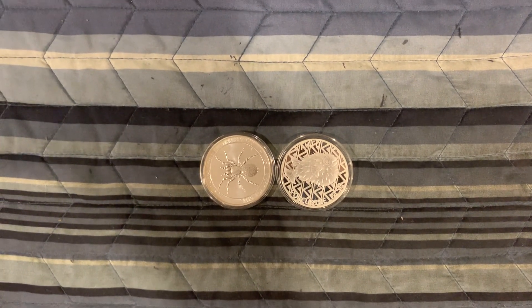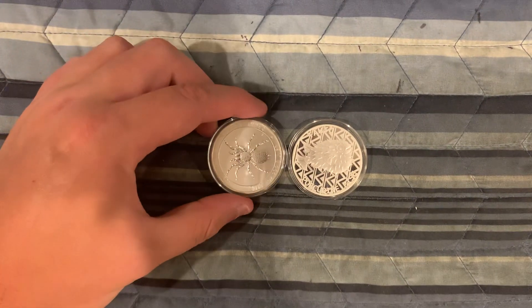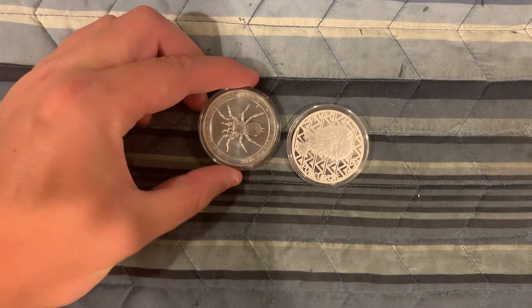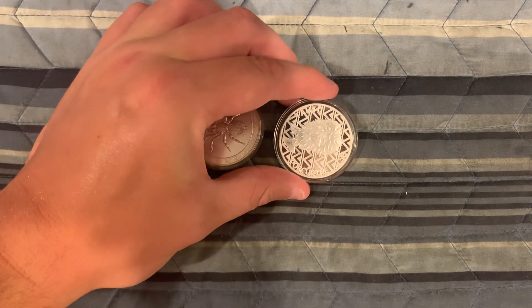Hey guys, it's Jersey Silversacker here and we have an awesome game for you guys — it's another cheap silver game. It's going to be two dollars a spot, 25 spots. We have a one-ounce funnel web spider and a one-ounce porcupine fish. The way this game is going to work: two dollars a spot, 25 spots — we're going to be doing a 25-spot duck race, and the first duck to cross the finish line will be declared the winner.